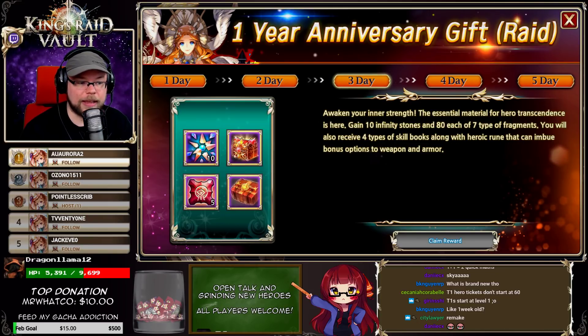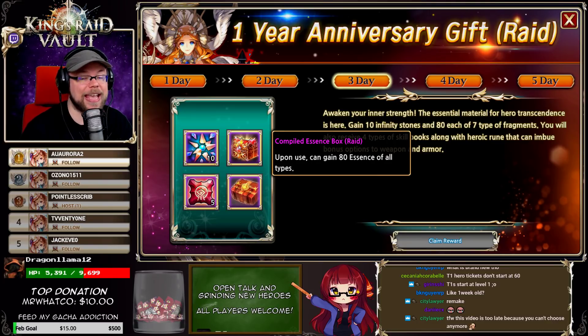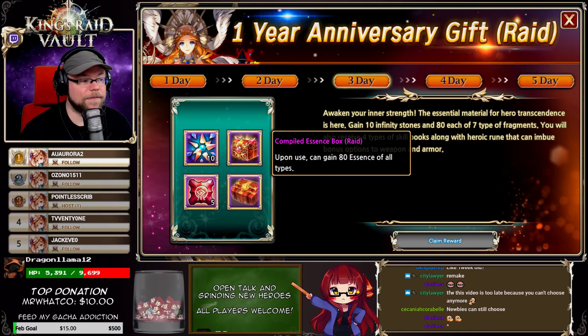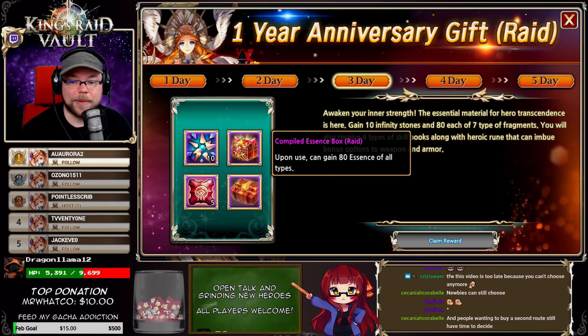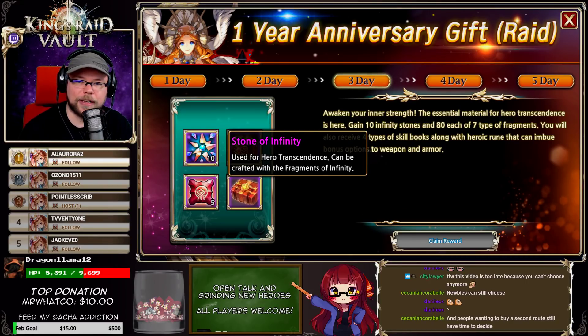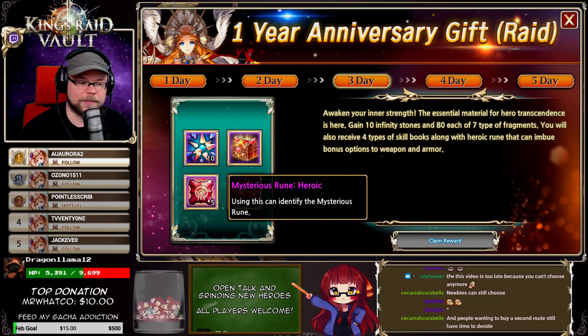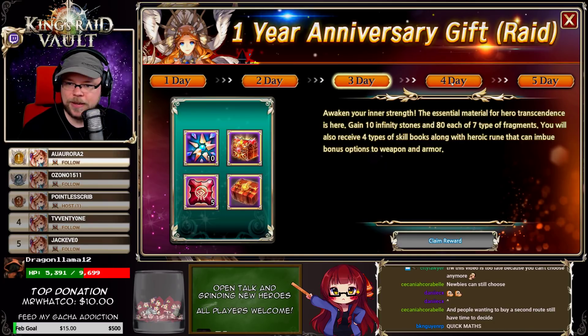On the third day you get 80 essence of all types. I just want to point out that 80 essence equals 800 frags — 800 times seven is a lot more than 500 times seven, so something to think about. You also get 10 Stones of Infinity, which is just massive — that's huge growth. And you get 300 mysterious skill books of all types plus some heroic runes.